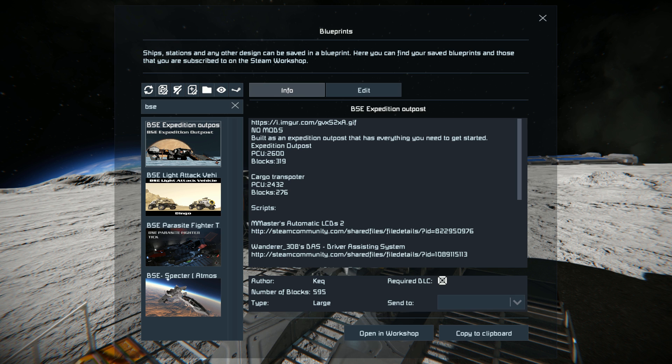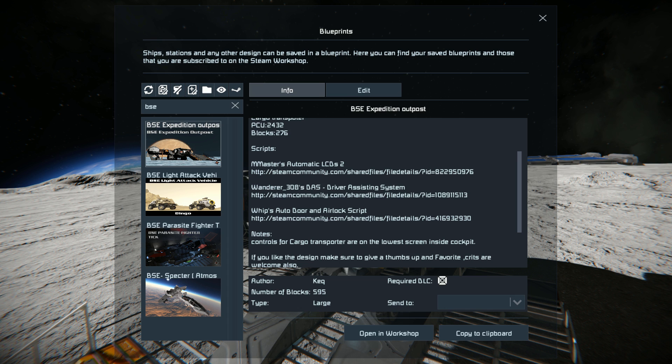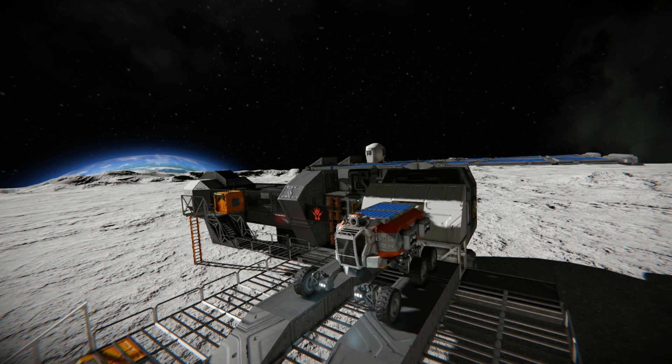If you don't want that transporter you can simply delete it once you've spawned it in. It uses a few scripts such as the automatic door and airlock, automatic LCDs and the driver assist for the little vehicle. We require the decorative block DLC pack because we do use some of the sofas, kitchen blocks and beds to make it look even better.